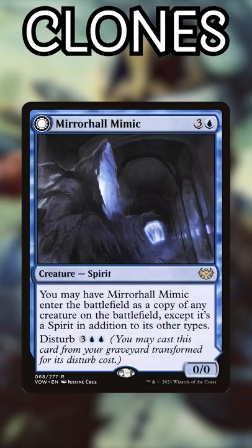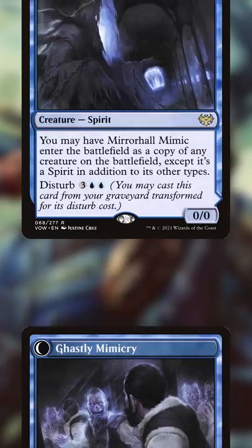Number 9: Mirror Hall Mimic. Literal clone on the front side, but the Disturb cost creates a new threat that needs answering. Number 8: Vizier of Many Faces. Auras are nice and all, but just give me two clones.